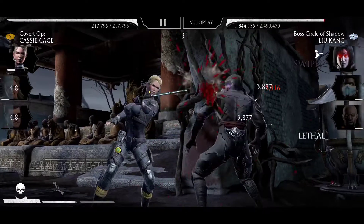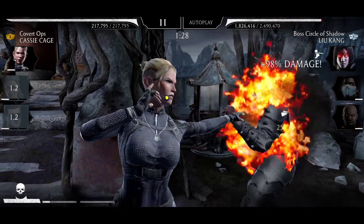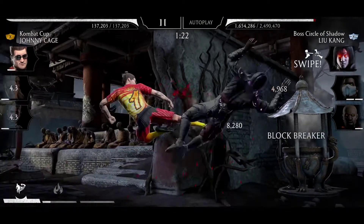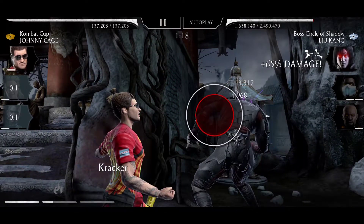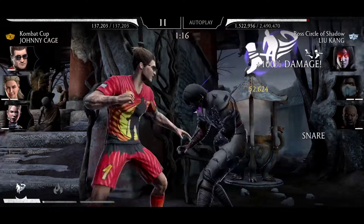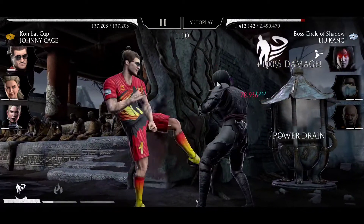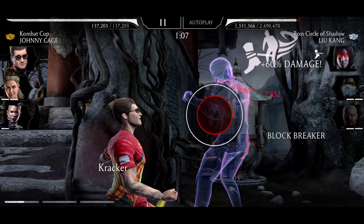Avoid taking counter attacks. Let me try to snare this guy again with the Gold Ring. No snare. This guy got snared. Let's spam as much as possible. I have debuff resistance to counter the freeze, so I tag out to avoid taking basic attacks. My Cassie got frozen — no problem. But a lot of debuff resistance is not working with her.